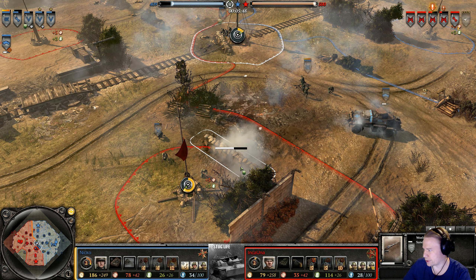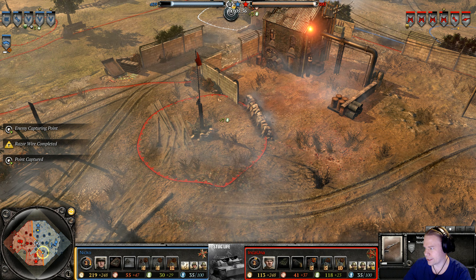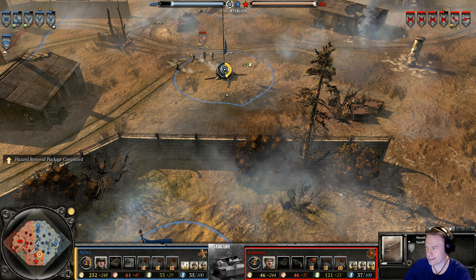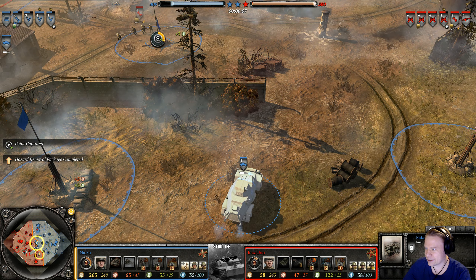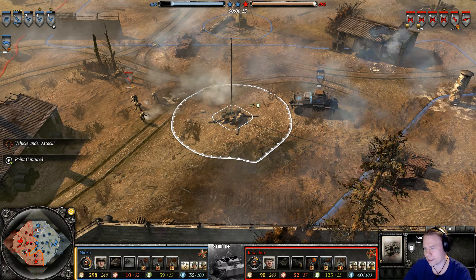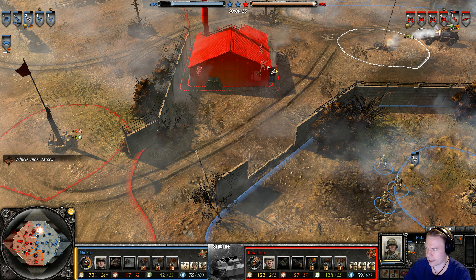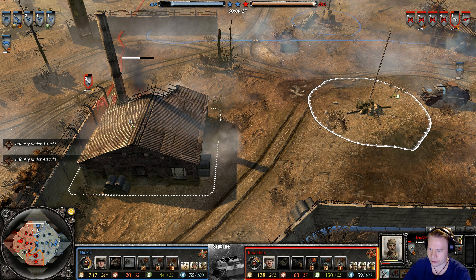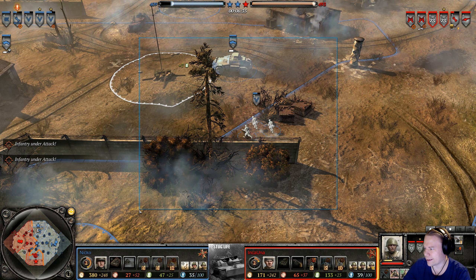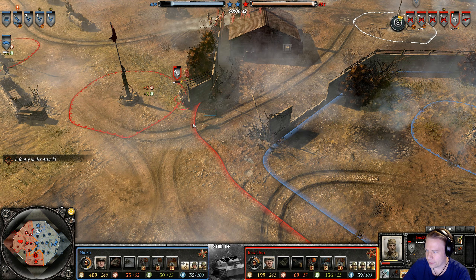Nico takes his time removing some green cover laid by Inca Una as he advances toward Inca Una's fuel. Inca Una meanwhile has set his sights on Nico's fuel — but they have to work fast because there's a 222 scout car on its way. It gets spotted. Inca Una gets the decap. There's no immediate help for Nico — someone is standing a little too close to that window. Inca Una retreats; once those conscripts are done fighting, the combat engineers will be free to cap.